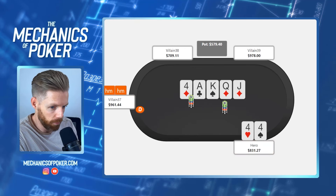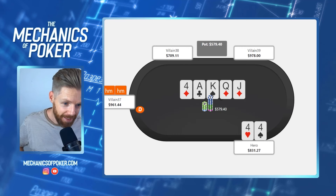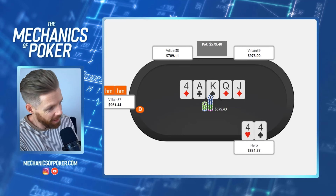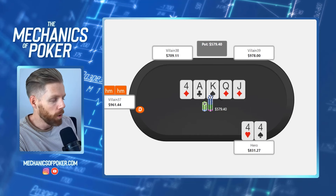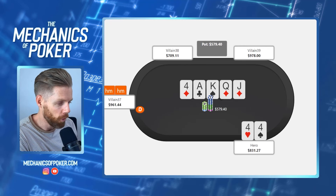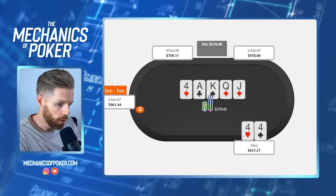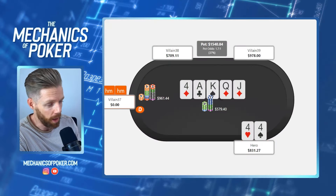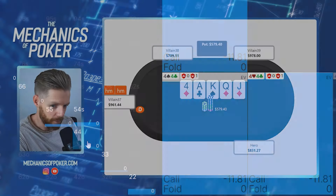Villain calls. The river is the worst card possible — ace-x diamonds got there, king-x diamonds got there, ace-ten suited got there. These are all hands that can definitely be in his range. We could maybe find a small bet sizing around 10% to get value from ace-jack or ace-queen, but I decided to check and kind of give up. When villain jams I didn't think much about it and just snap-folded.